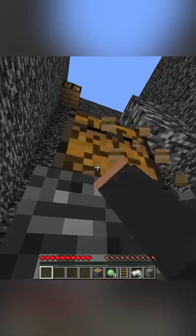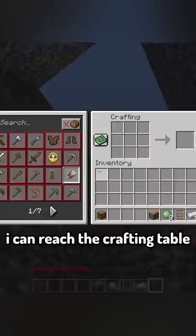Once I get up here using the stone, I can reach the crafting table and make a slime block. Then I can use the piston, slime, and trapped chest to jump onto the crafting table.